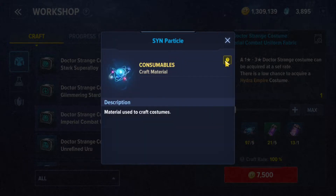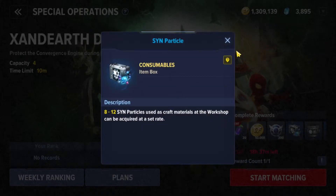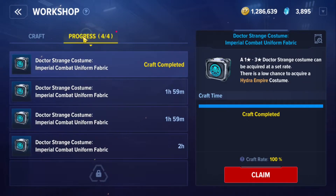The next required material is a Sin Particle. You can obtain these through Special Operations — this is a daily task, so make sure you do it. You will get a Sin Particle box and some materials from it. Once you have all the mats, click 'Craft.' The crafting will start and go into the progress queue. I have unlocked three additional crafting slots — by default they give you one, but you can buy additional crafting slots through in-game crystals.